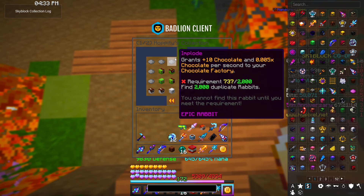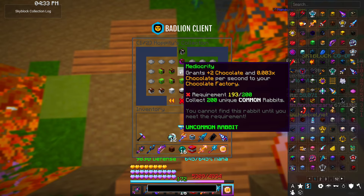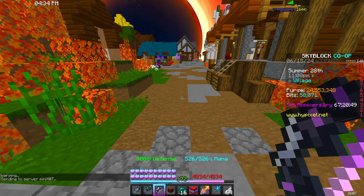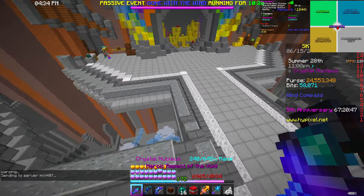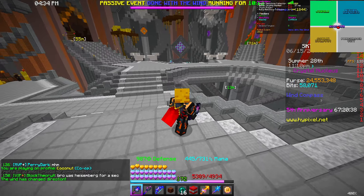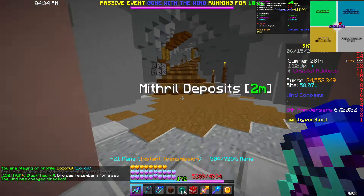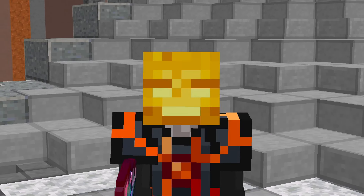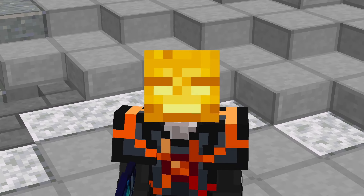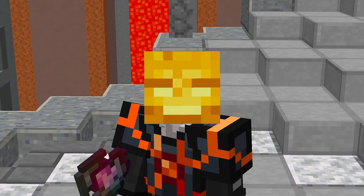Some of these requirements are extremely difficult, especially the ones revolving around the catacombs. If you want to max out your chocolate factory you will actually have to play the game, but it's definitely worth doing. Once you've done all the unique egg locations, generally the best place to find eggs is the crystal nucleus — it's the smallest hub where things spawn, everything is super close together, so you don't need to teleport around or have a ton of mana to find all of them easily.